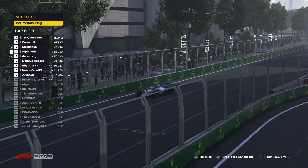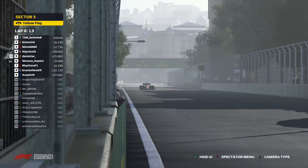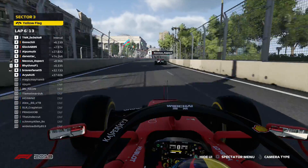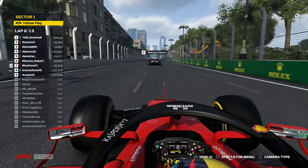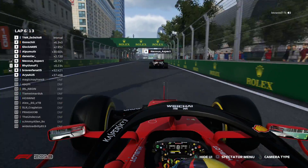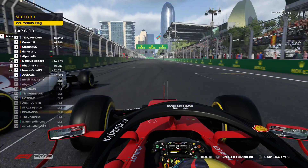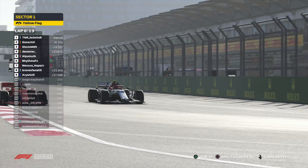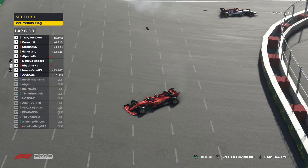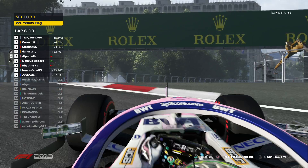I kind of want to follow on-board for the rest of this race and show you the highlights, because there are still a lot more people who blow up. We're going to follow on-board with Rhythms F1, a fellow F1 YouTuber - go check him out. He's on the charge up against Nexus Aspect and moves himself up into P5. But then he gets the Nico Rosberg treatment in turn one and that's the end of his charge towards the front.